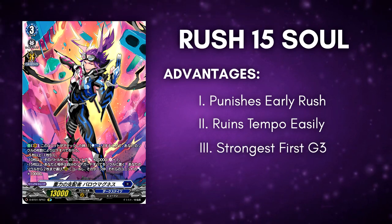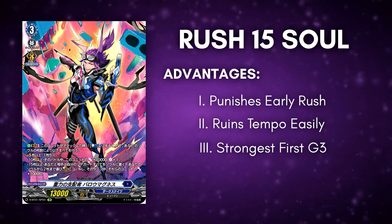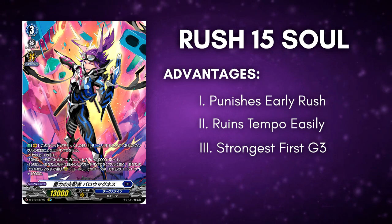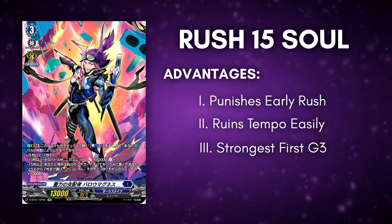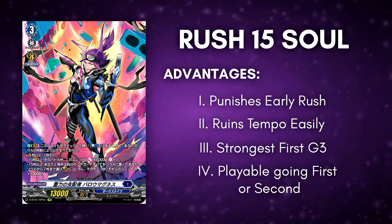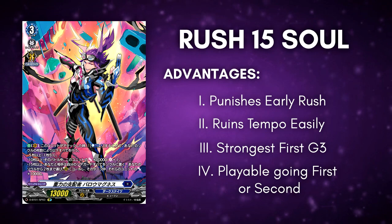Barra Magnus that rushes 15 soul on turn 3 has the strongest first grade 3 turn in the game by far — there's no doubt about it. It punishes your opponent on turn 3, it has the most attacks in a turn, which is most likely going to be 5 attacks per turn starting from that point. From then on you will always be a threat to your opponent. This build is also strong both going first and going second, which is very flexible.